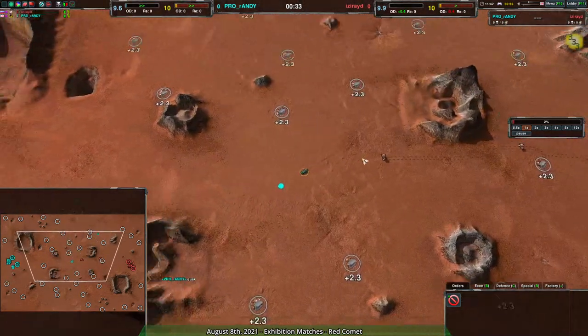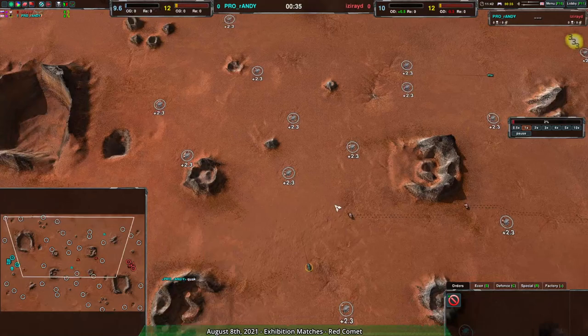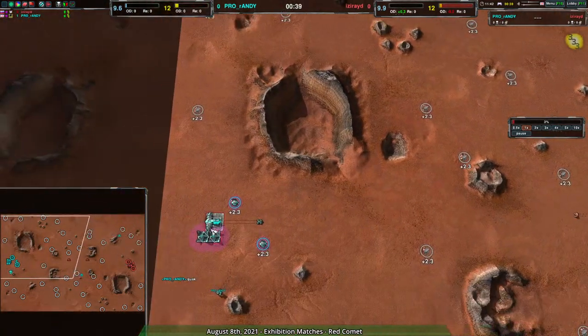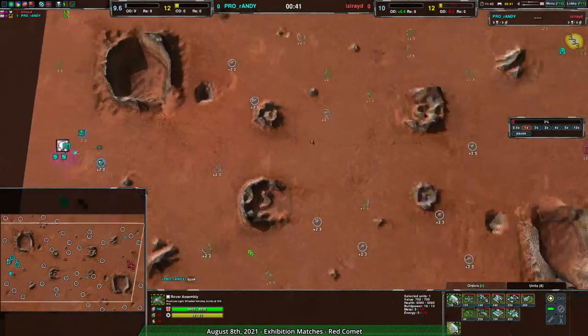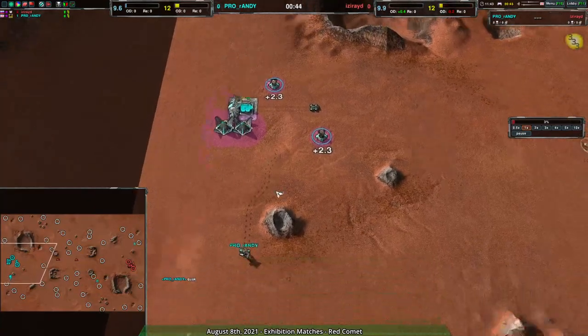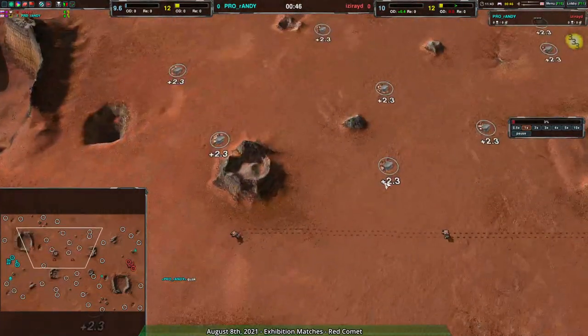Is Right going for three ducks right off the bat, going for a quick rush. Randy on the other hand going for a bit more of a typical dart, dart-scorch, or a mason opener, and then economy going quickly.